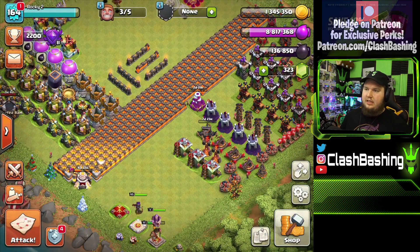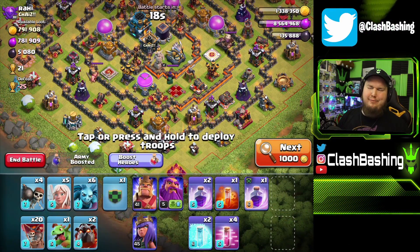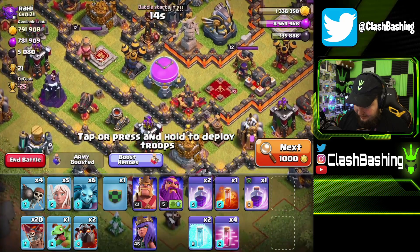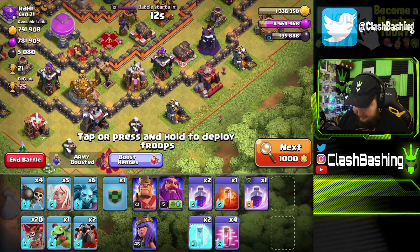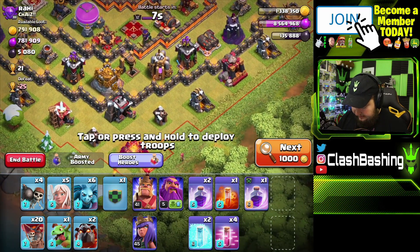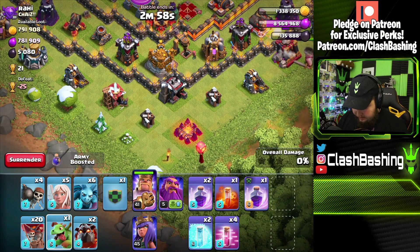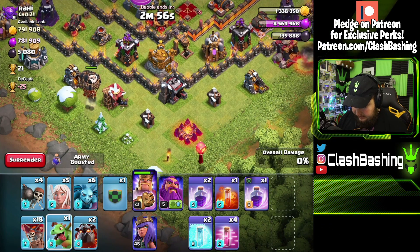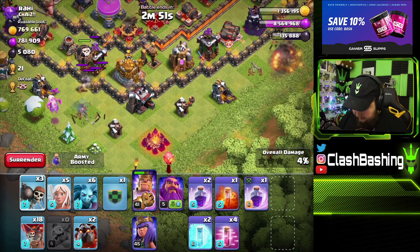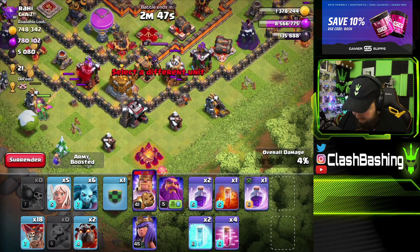I know I said I didn't want to hit a Town Hall 12, but it's not a level 5 Town Hall 12. If we can get the queen to walk in here, we can get some pretty good value. What I'm gonna do is try to go right here, send a couple of balloons to take that out, then set up the queen walk. Actually, if we get the wall break early that would be even better — let's go ahead and wall break right there. Perfect, awesome.